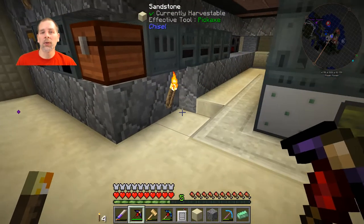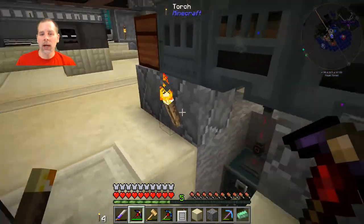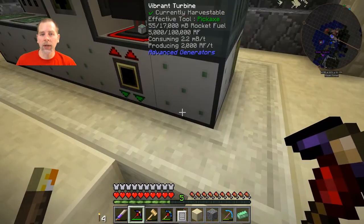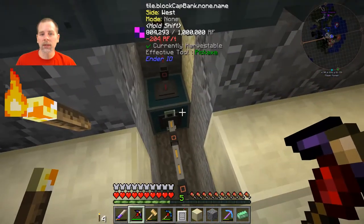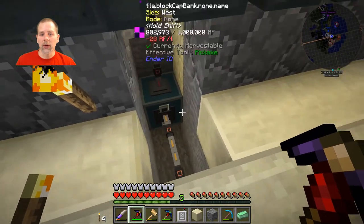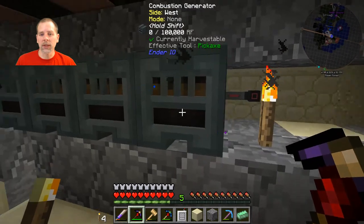Howdy folks, welcome to episode 30. Today we are going to continue working on the power systems. I wanted to show you that I've hooked up this line coming out of here into this capacitor and then also through here, so power can be transferred through here into the capacitor and then over to where it needs to be.